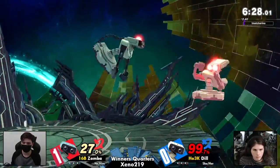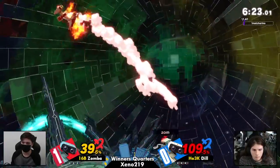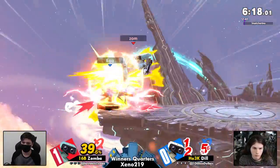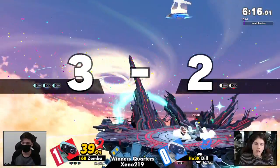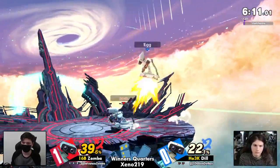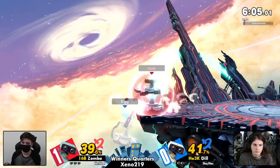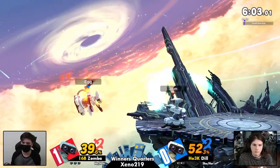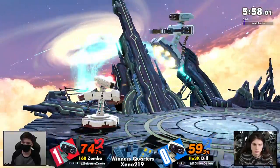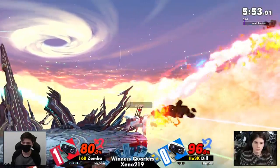Now we're looking to see Dil with a ledge sequence of her own. But Zombo is ready with the nair to find his way out. And that back air is coming in clutch. We've seen a couple times before Dil not often using Rob's burner, saving her jump to push as a sudden offensive tool, as we see there. Zombo showing how many times these two have played — punishing that exact mix-up thoroughly.